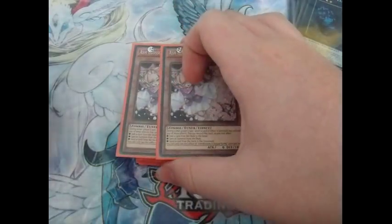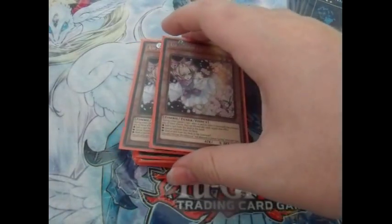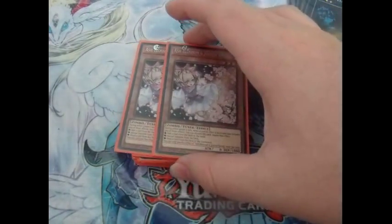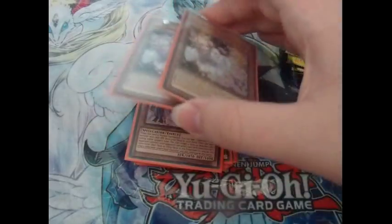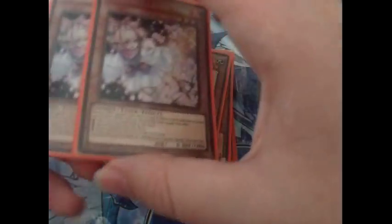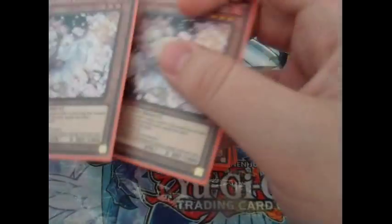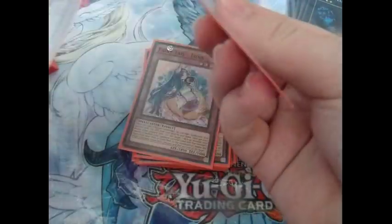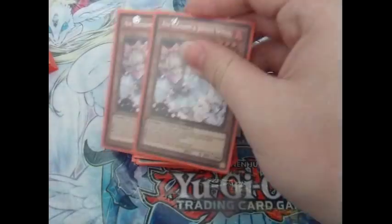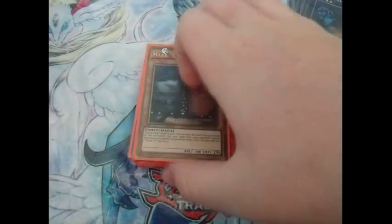Two Ash Blossom and Joyous Spring — it's just Ash Blossom, it's a great card. Being able to negate any search, like a Dinosaur's search, a Dragonic Diagram, a Rat summon — anything like that. Ash is just a great card for those utilities. And one Maxi C, because it's Maxi C — why wouldn't you play Maxi C? I'm not going to explain it.